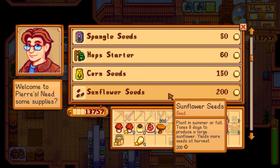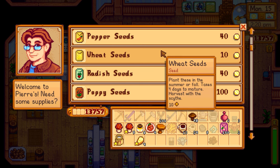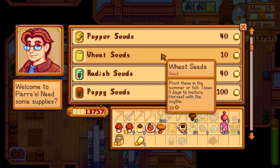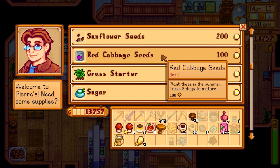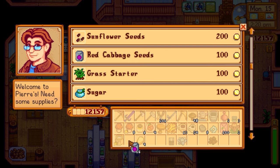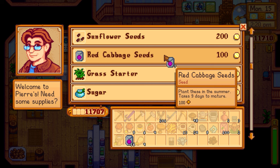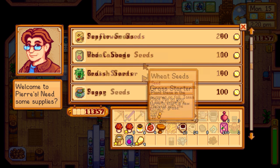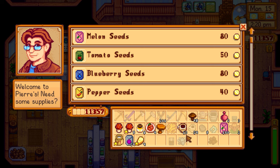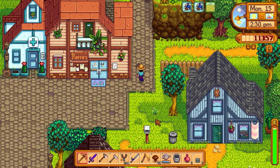Looking at the seeds: blueberries, peppers, tomatoes, wheat, poppy. We planted sunflowers last episode. We have corn and wheat growing that will continue. Someone suggested getting more red cabbage since we harvested all of ours — let's get 24 of those, which should cover about three sprinklers' worth of space.